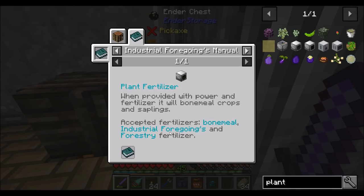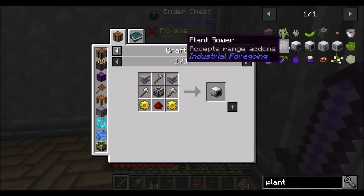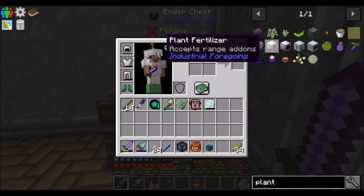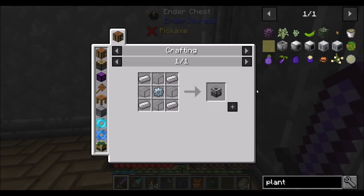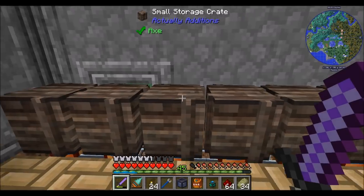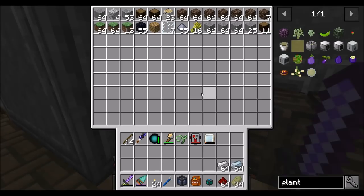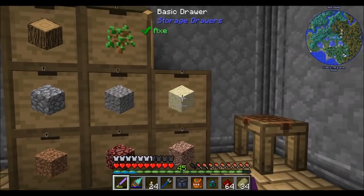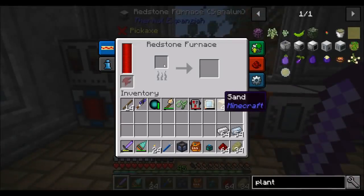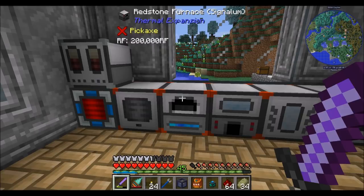So Plant Gatherer and Plant Sower are the two things. Refresh my memory on what goes into this thing — a tin gear, some glass and some iron. We're going to want some redstone, some tin, some iron. And we did get a bunch of sand just now — can I smelt some of that in our fancy new redstone smelter, which is really good at smelting things quickly thanks to its three speed augmentations.